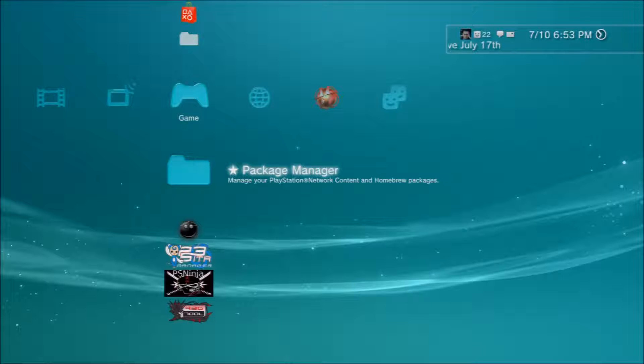All you're going to do is go to Package Manager, go to Install Package Files, go to Standard Package Location, and install it from there. I also have the PlayStation Store fix for all the users who want to go to the PlayStation Store online — that will also be in the description.